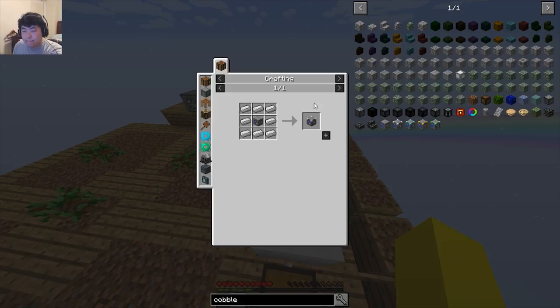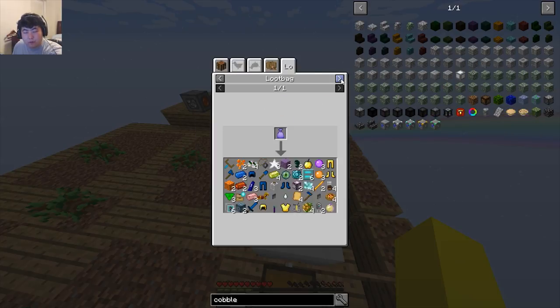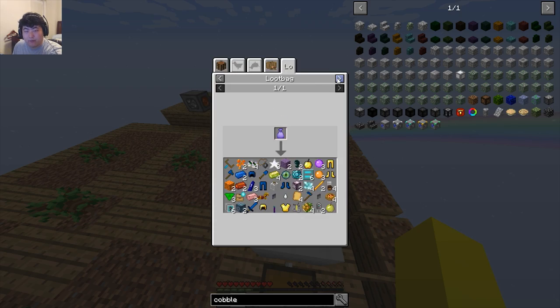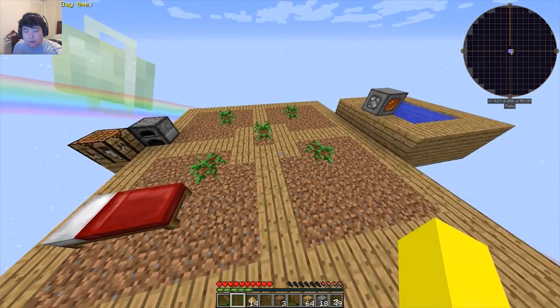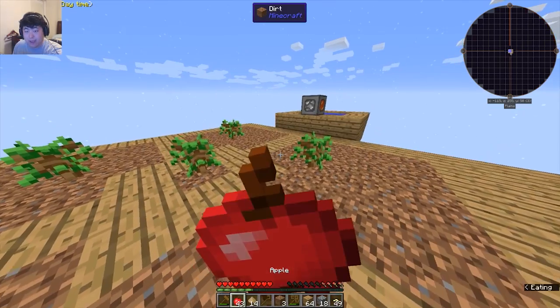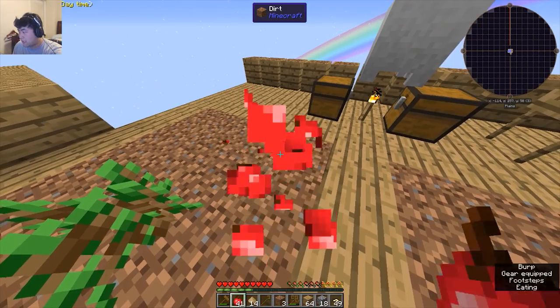Diamond upgrades are going to be very expensive. Blaze rods too — I need to find out where to get these magical chickens. They apparently lay all kinds of mysterious eggs so we'll see. Let me hammer this down — bang bang bang. Maybe the idea is I'm supposed to make a whole bunch of these cobble gens.